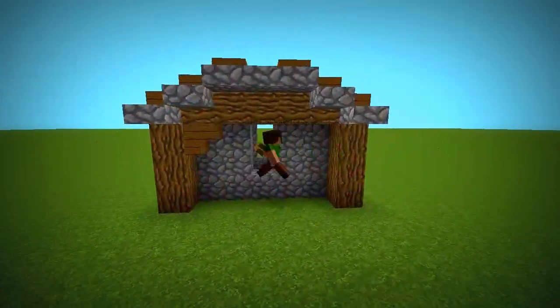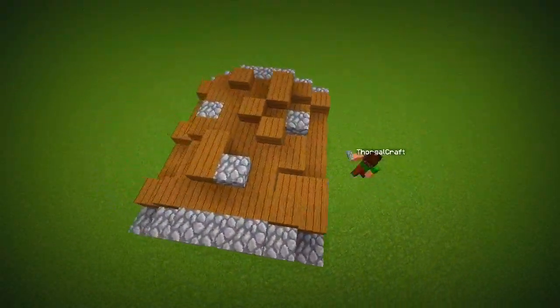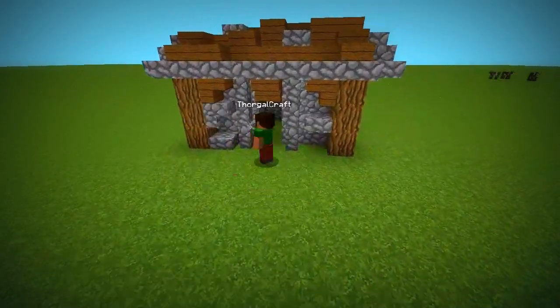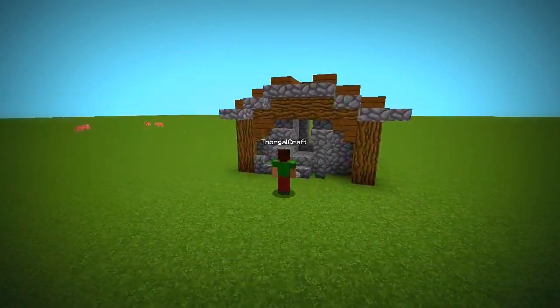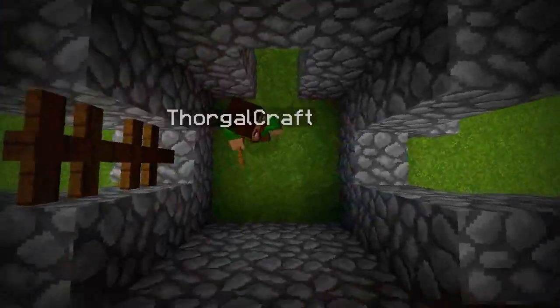Decorate the walls with stairs and slabs. Use fences as windows and replace the floor with wood.